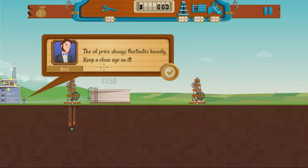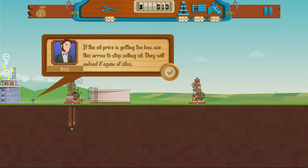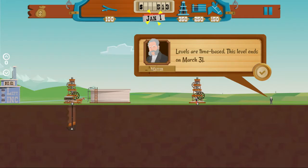We're going to put our silo there. The oil price always fluctuates heavily - keep a close eye on it. Right now it is $0.62. If the oil price is to your liking, use the arrow to send wagons to Left Incorporated and they will fill up and convert oil to money. So we're going to buy a wagon to make sure that oil gets picked up once it's drilled. If the oil price is getting too low, use this arrow to stop selling and they will unload it again at silos.